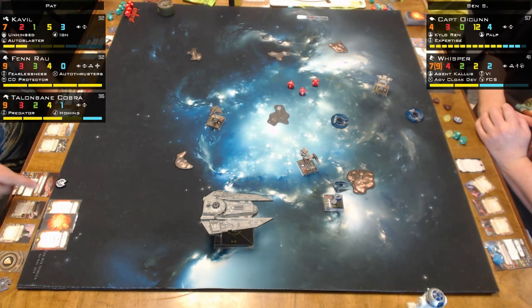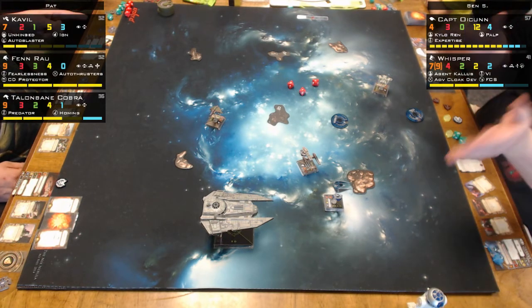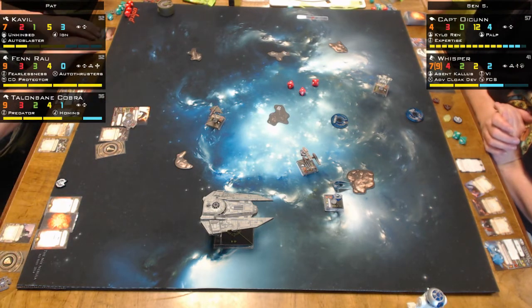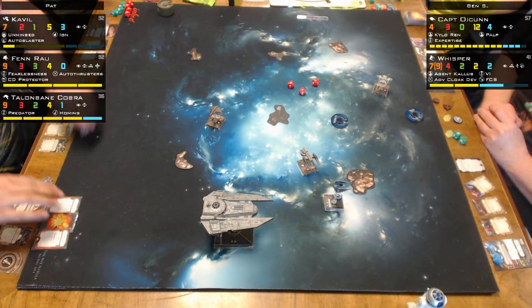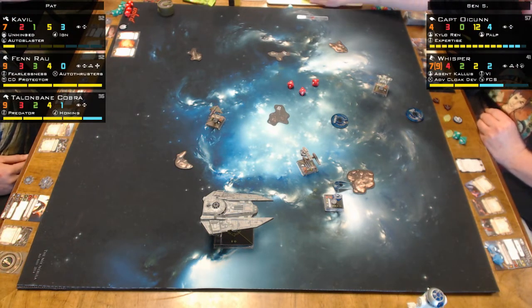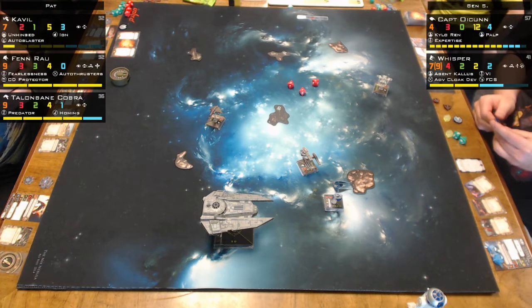He cheated himself by forgetting to add a dice for Cavill's pilot ability. He held up the card and showed it to me. She rearranged the cards because Danielle wanted them top to bottom — Cavill, Fenra, and Talonbane Cobra — so it's easier to track damage. She did make a mistake earlier — she updated Talonbane Cobra and knocked down Cavill, which I've got down to one because he disengaged the first half of the battle.